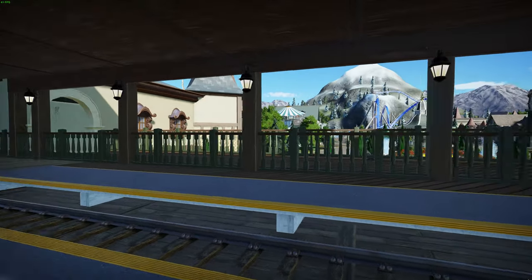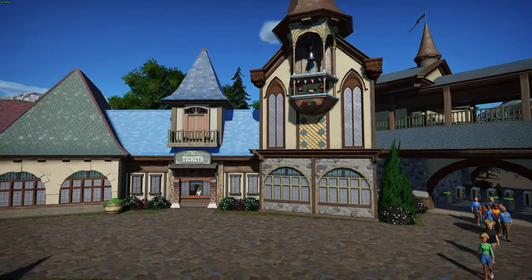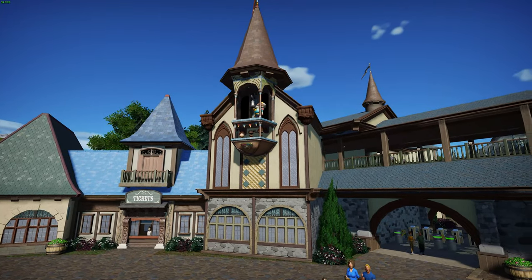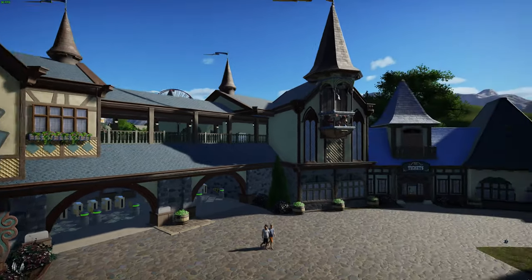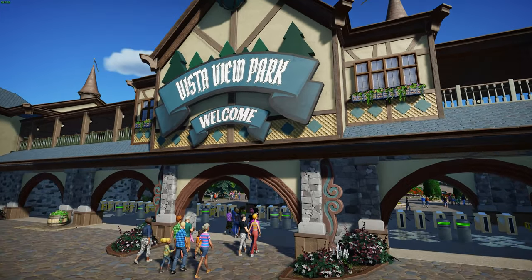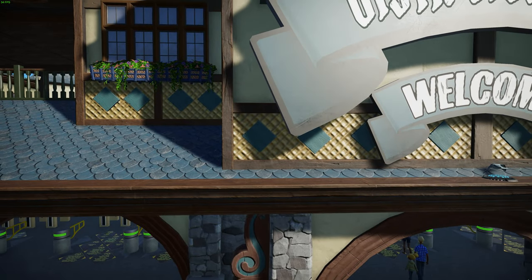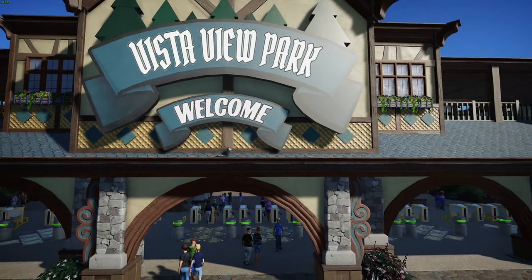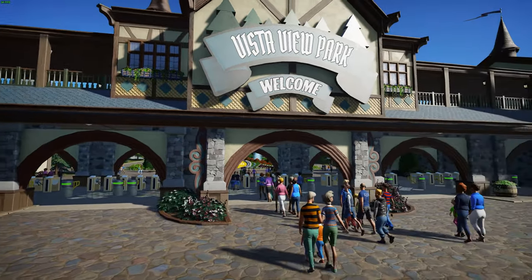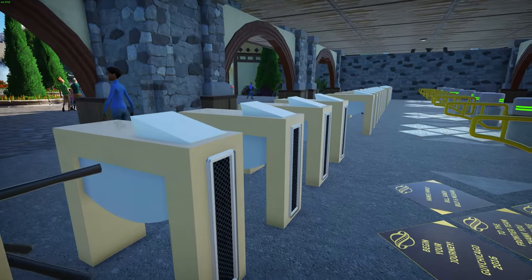This awesome entrance I created is actually a train station, very much like Disney's train that comes through. We do have one that will come through here — that's the station for it. I tried to give it a very Belgian, German, Swiss, alpine kind of look. These textures are actually wafers from a candy pack that came with the game — I thought they made a great texture. Then we have stone elements leading into the park.